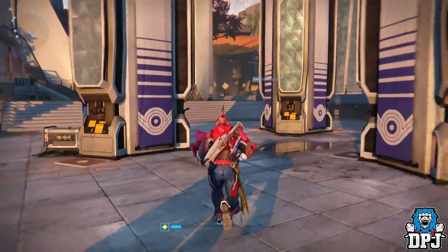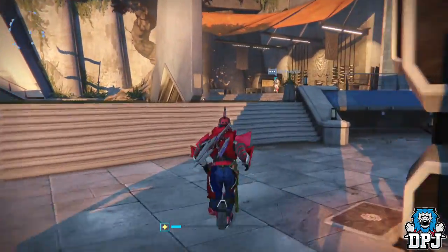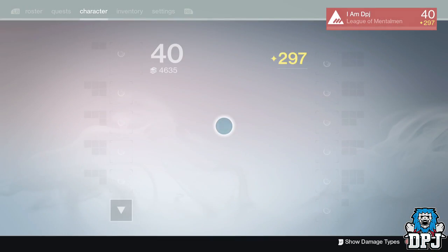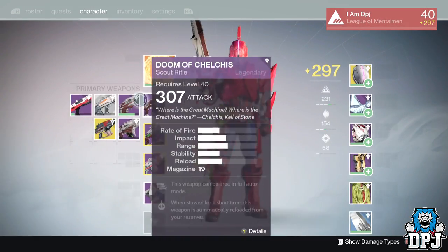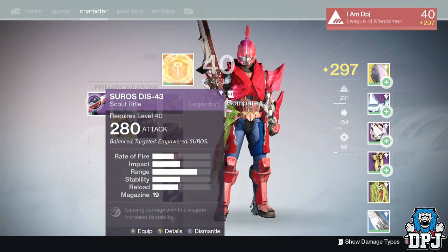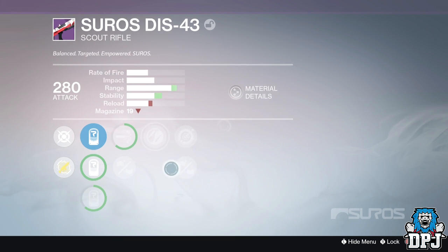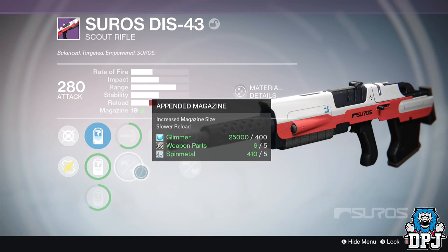Okay, so I'm on my Titan now. Let's see what I chose last week — I cannot remember for the life of me. I'll show you guys the scout rifle I have, which is the Suros DIS-43. Yes, it's the same one. Now what did I choose? The one I chose was better than the one I have here.